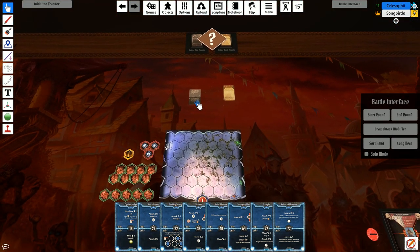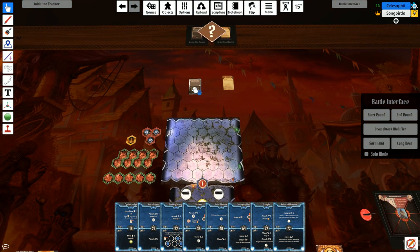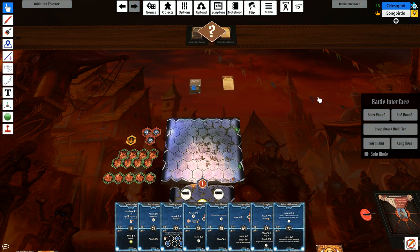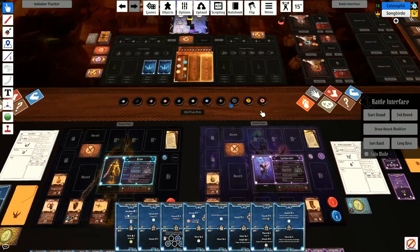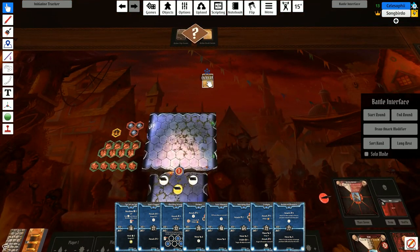So now we're at negative one reputation. The other option would have had us start with a bless. The alternative outcome was apparently that you make some soup. Since we don't have any money, onto the road event.